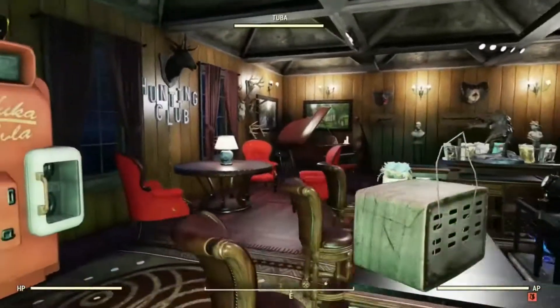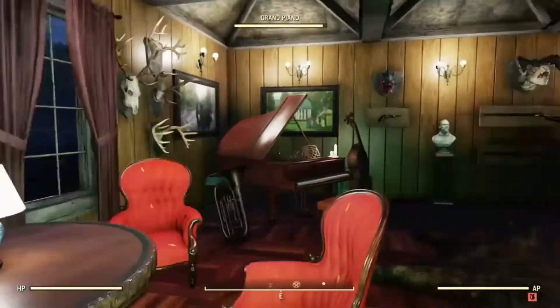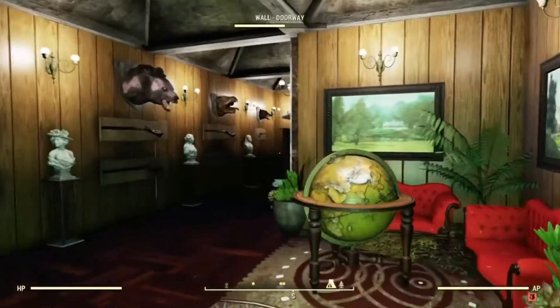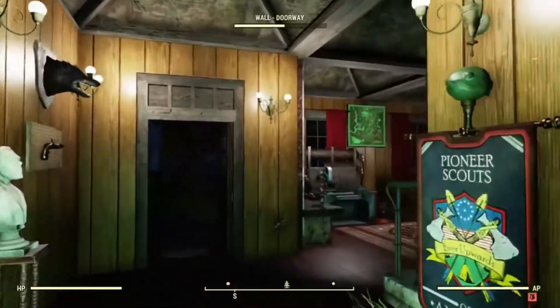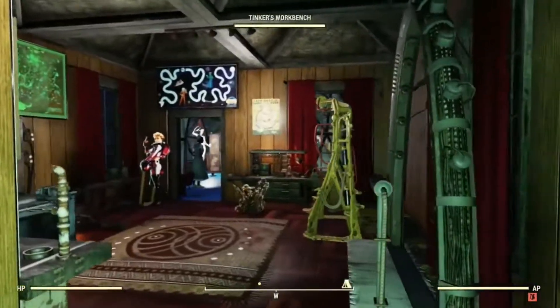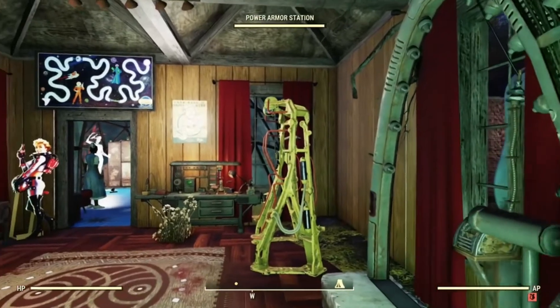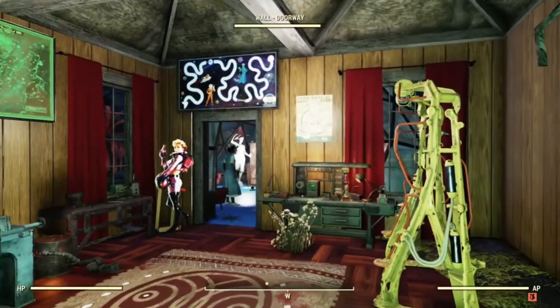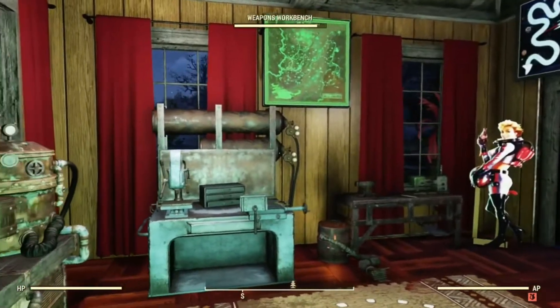So we'll go to the other side of the camp now. In this area here are the work benches — everything to fix anything, especially weapons, because you're doing a lot of hunting in here. This is the place to do it.